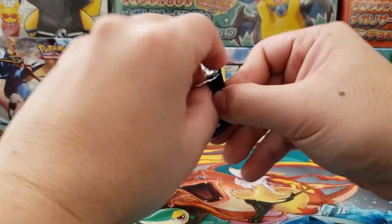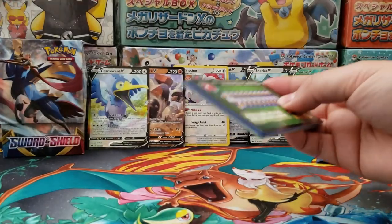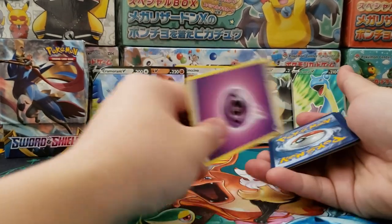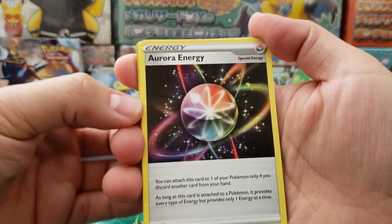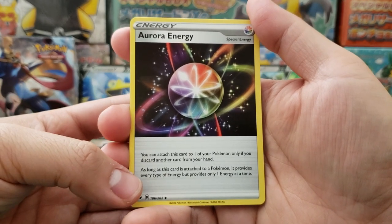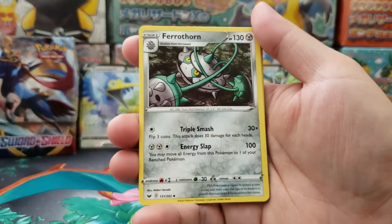I think a lot of the pronunciations for these new Pokemon are going to be up in the air for a while as people decide what to really call them. Haven't gotten a holographic rare yet in this set besides from the Cinccino, but I'm not sure if that pattern is normal — I think it'd be really cool if it is. Oh — Aurora Energy! That's a really cool card. You can attach this card to one of your Pokemon only if you discard a card from your hand, and it provides every type of energy. So it's like a Rainbow Energy card — that's pretty interesting.